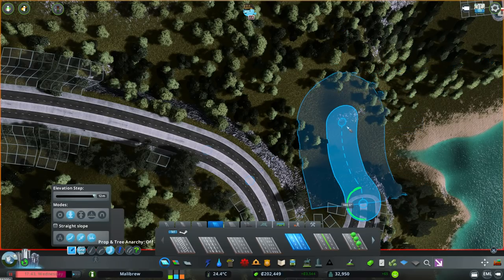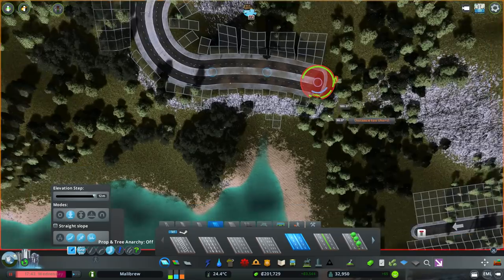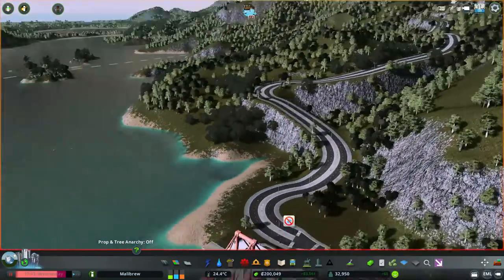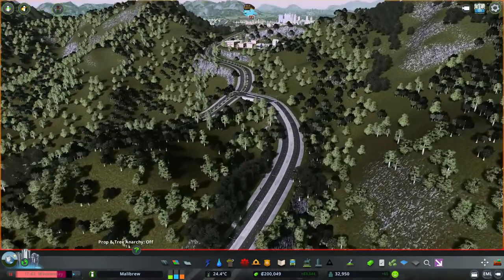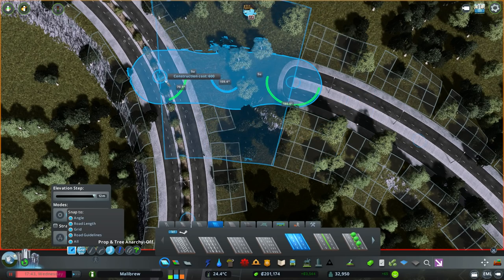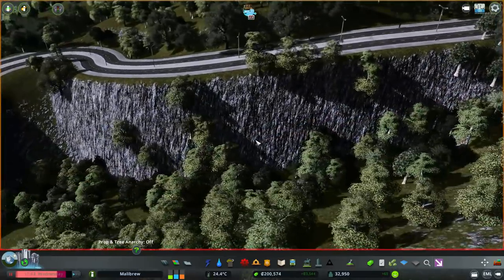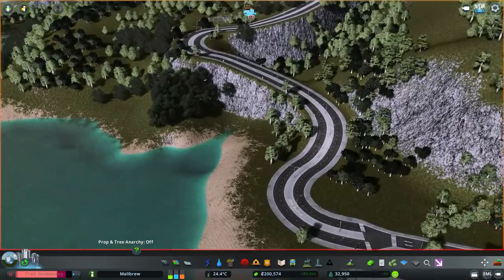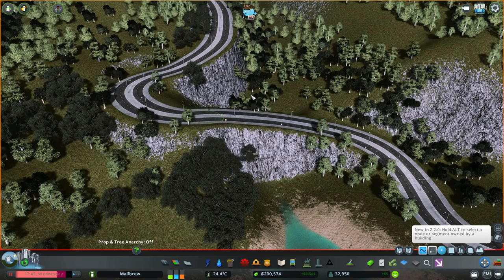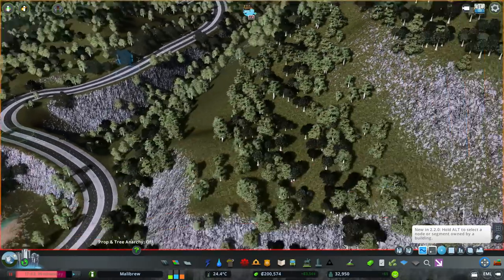Okay, there we go — I've clicked that twice and it hasn't done it. I'm going to have to manually go back and fix that, and then that can go around to there. Let's just delete that bit there and connect that up. Look at that — that's not too bad actually. That looks like it fits in there like it should. We'll go with that. This little bit here needs to go down a spot, just a little bit. Do you know what? That's worked out all right.